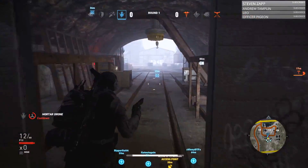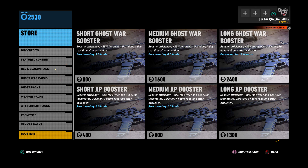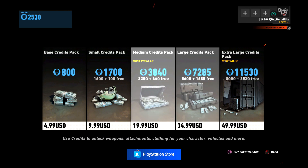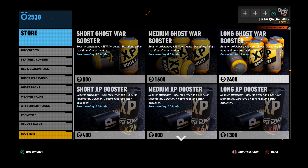So if you do good, the booster does good for you; if you do bad, the booster does bad. The boosters are pretty cheap — they're only about $16 for a whole month. You have to buy the $20 credit pack to get it, so $16 out of that goes to the long Ghost War booster. This booster lasted me from Prestige 1 all the way to about Prestige 8 Level 45, so it lasts a pretty good amount of time. I'd recommend getting it if you have a good amount of time to play.